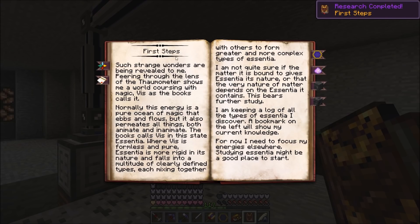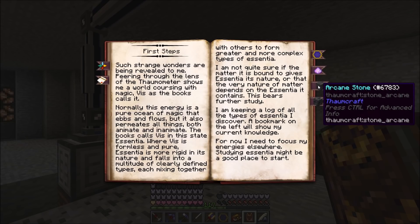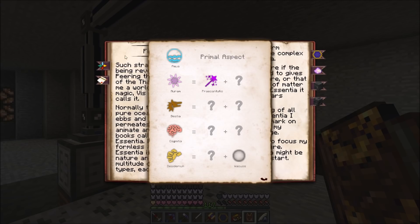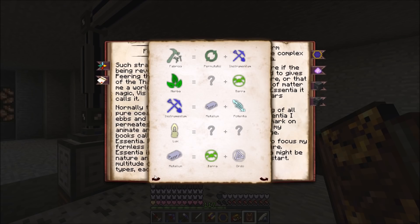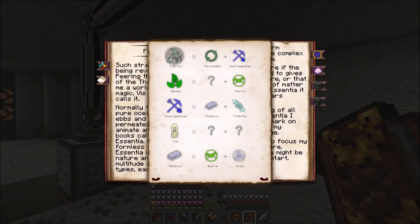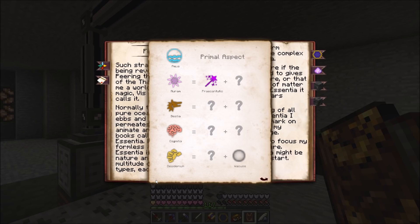We have another page here talking about the Thaumometer, Salus Mundus, Arcane Stone, and Arcane Stone Bricks - the stuff we've scanned. We can see aspects of essentia. For example, Auram is made of Praecantio and something else we don't know yet. As you scan things and find aspects you fill out this list so you know what is made of what - it's very similar to old Thaumcraft in that aspect, just a little more streamlined.